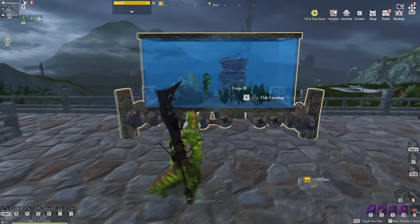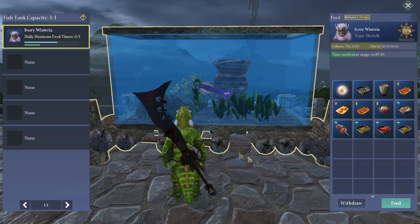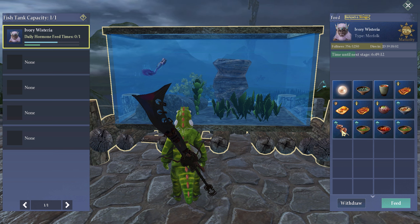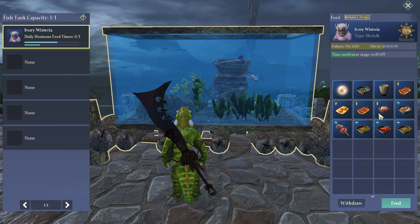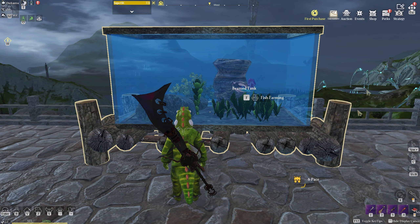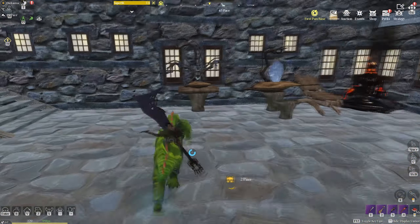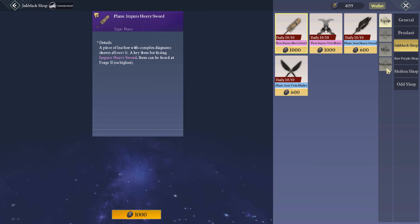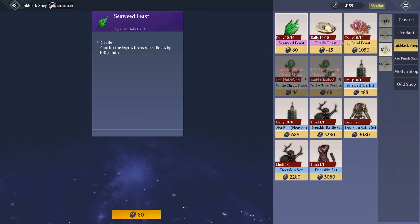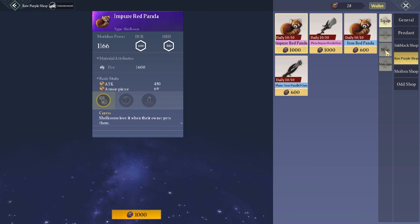Oh you guys want to see this guy first because he's on stage two now! If you remember when we first put him in he was eating fish, now he's on stage two and he's eating this meat stuff. On his next two stages, people told me in the comments he's gonna want some other food, and I believe you'll be able to buy it from your home shop using bounty money — like the black ink. There'll be some at the molten shop as well. That's actually pretty good because I've got lots of those currencies.